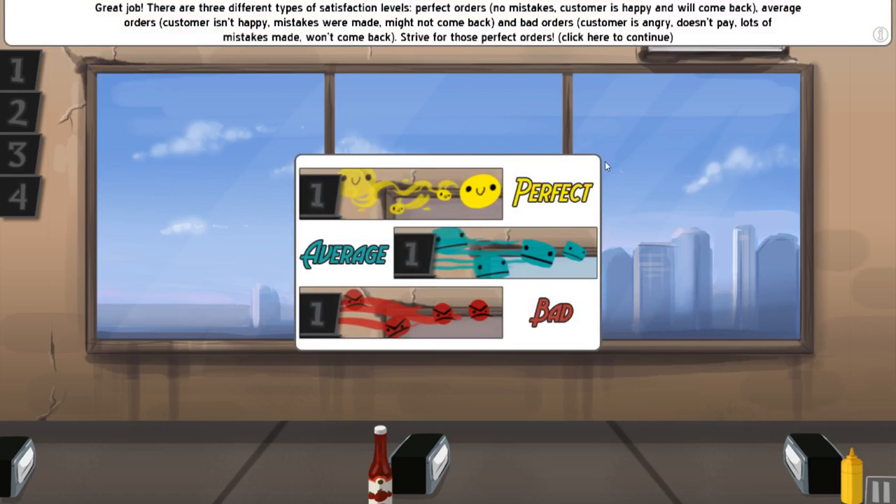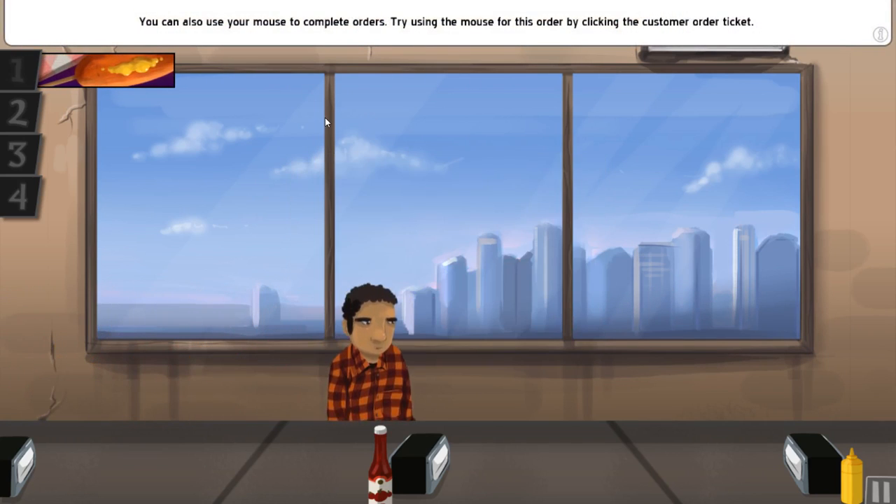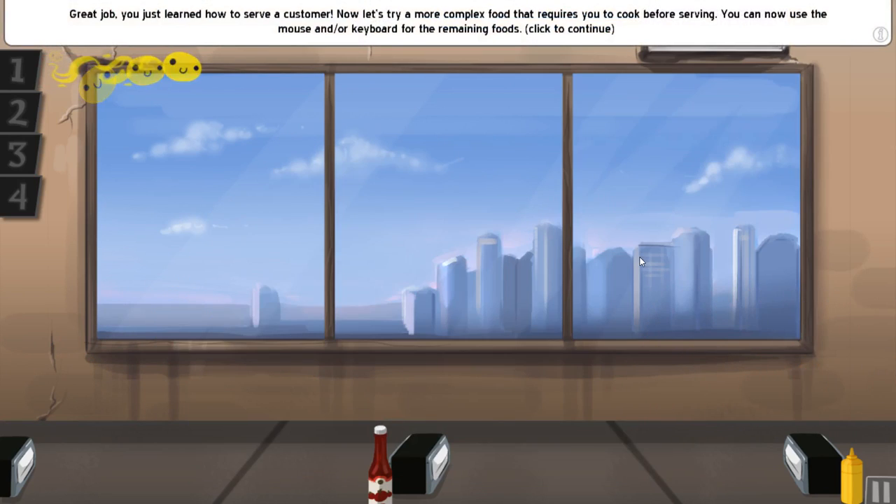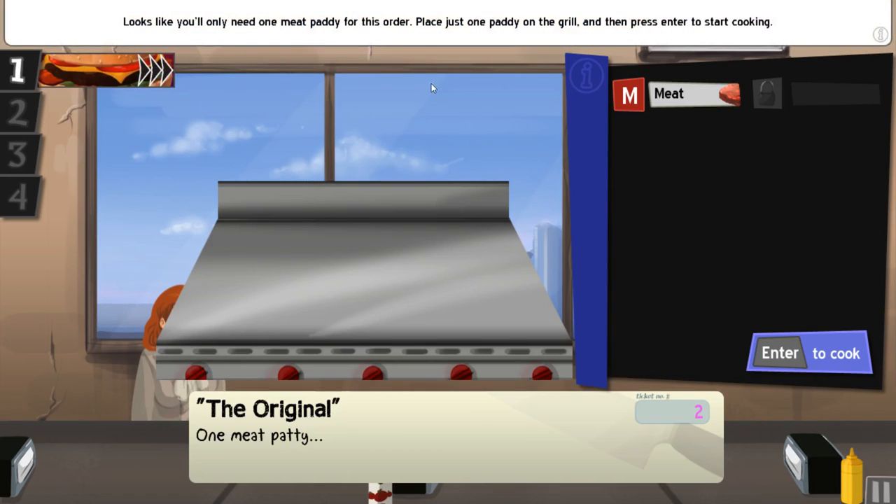This is the scoring aspect. You've got perfect, average if you do maybe one or two things wrong, and bad if the customer really didn't like it and you did something quite terrible. So if I click M — actually it's wanting me to click on there now. You can see that's the slower way of doing it, but once you get up there it's definitely a lot easier to use the keys on your keyboard. This person wants a hamburger so let's press M.